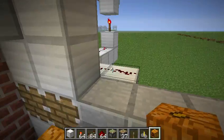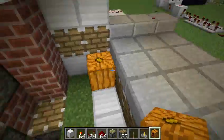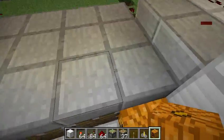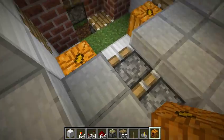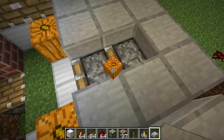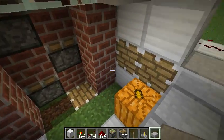So basically this uses three different circuits. The first one is the pistons that push the golem into the elevator. This is double pistons, so you can push two blocks. And these push the golem in.